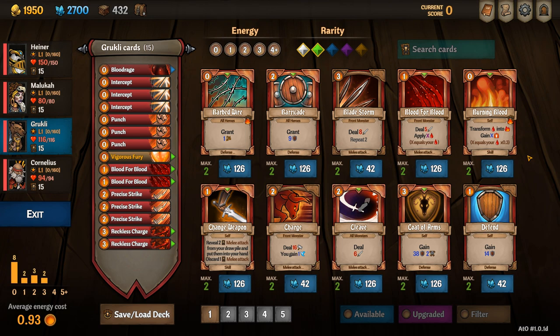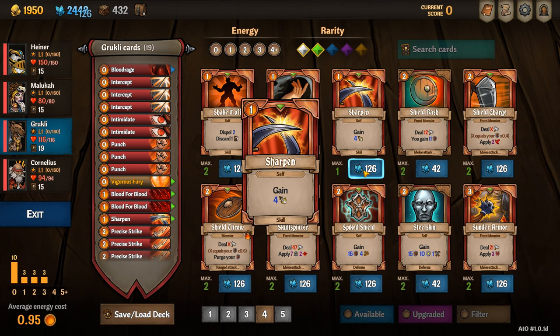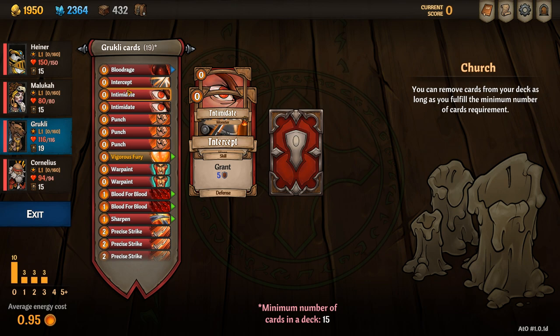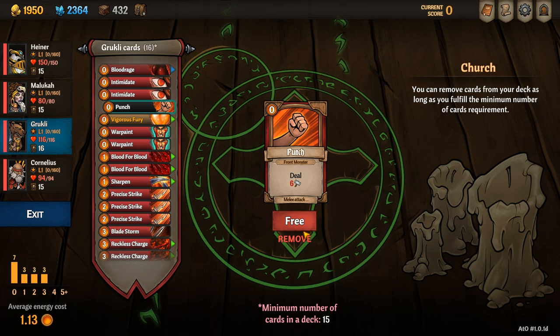When adding cards to Grookly, I like to add 1 Bladestorm which becomes the main damage source, 2 Intimidates, 1 Sharpen, and 2 Warpaints. When removing cards, I remove all of the Intercepts and all of the Punches. The Intercepts are useless unless you put more perk points into them, and the Punches do Blunt damage but I will be building Slashing damage.